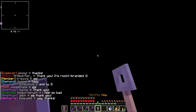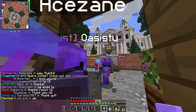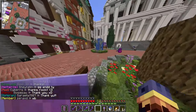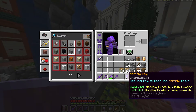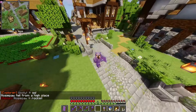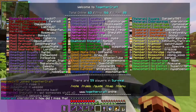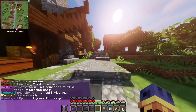We got a monthly key! They said February has a whole new set of items for the monthly key crate, starting February 1st. This month's keys will also work for that month. So yeah, that was the Undead Siege event and we all got a monthly crate key which has awesome gear and loot inside. I'll probably save it until February 1st to open it and see what new stuff they have.